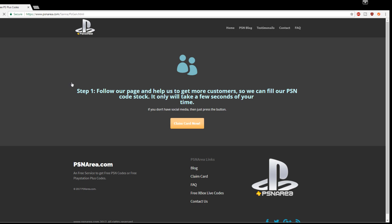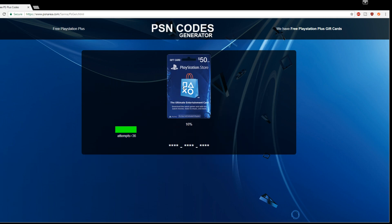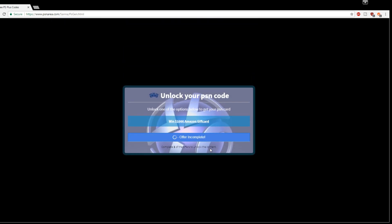Alright guys, I'm back. I'm just here trying to select the $50 dollar card. It's the same old website that pretends like it's generating something, which it really isn't. I'm pretty sure PSN codes don't have more than 9 digits, so they gave me 10 digits — you can already tell that's fake. I tried to highlight that to emphasize the point.